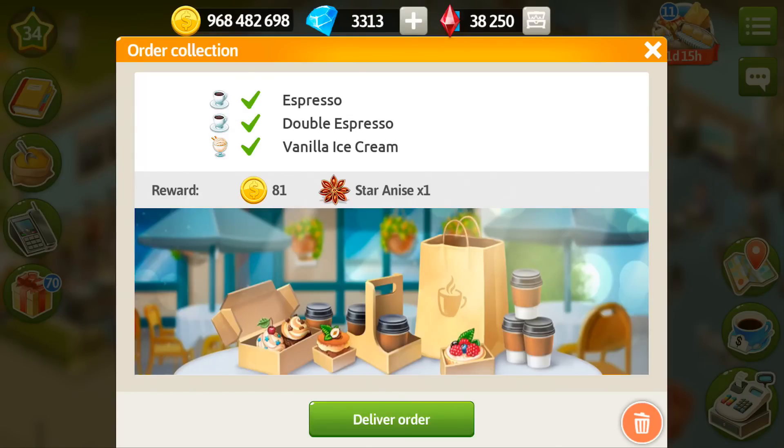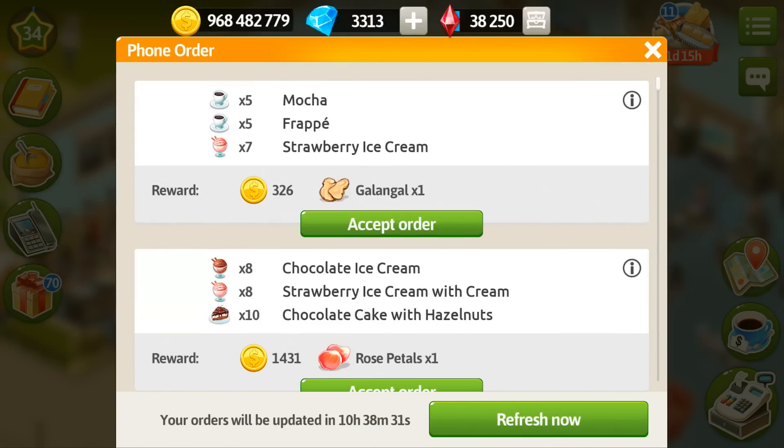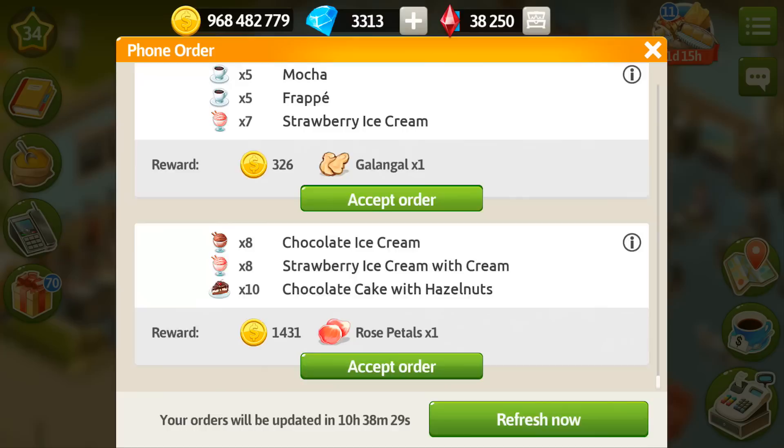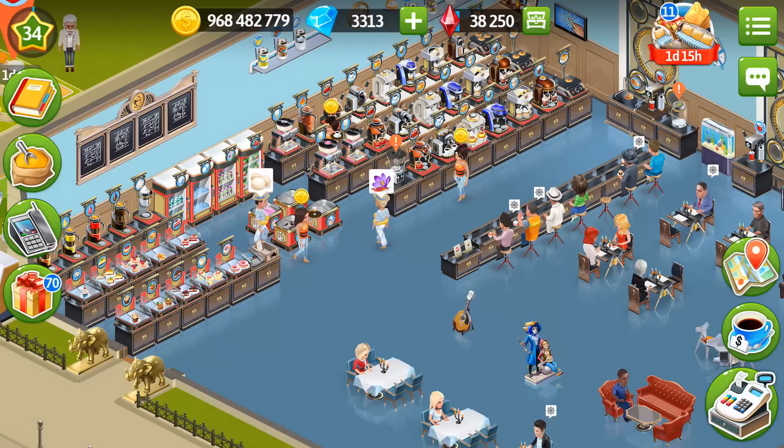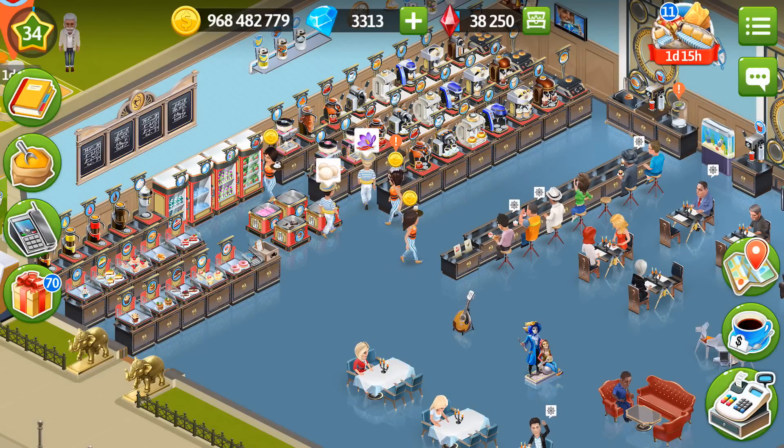I definitely make a lot of phone orders per day, because they are the best ways to earn spices. Let me accept this one for Galangal as well. I have three baristas and two servers, and this way I can assign two baristas and one server to my phone orders, and the other two will just work as usual, so I'm also able to collect recipes from my customers.